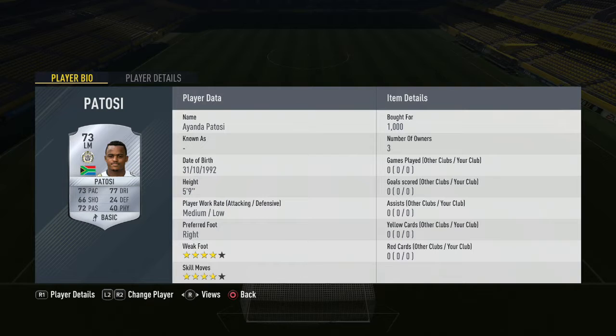Moving on to the left wing-back we have Potosi — 1,000 coins in the left mid position; you don't want to be paying ridiculous amounts for left-backs. Then for the first centre-mid we have Persons — 950 coins you pay for him, easy to buy.